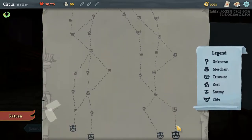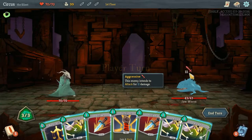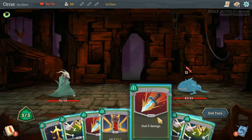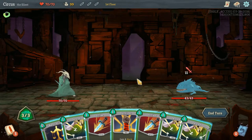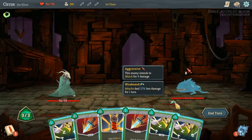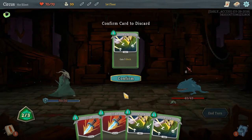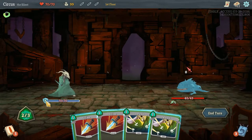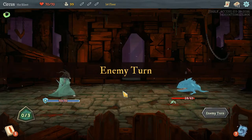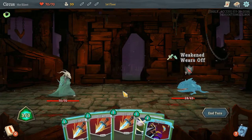Our first floor fight is against a Jaw Worm — he's going to attack for 11. Each card has a mana cost in the top left. We can weaken him with a card that causes him to do 25% less damage for one turn, and combined with Survivor — 8 block, discard to defend — we won't take any damage. We'll hit him with two Strikes to put some damage on him.